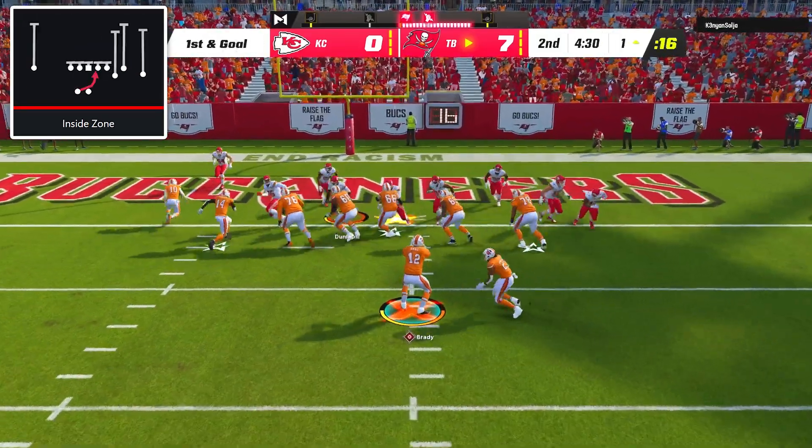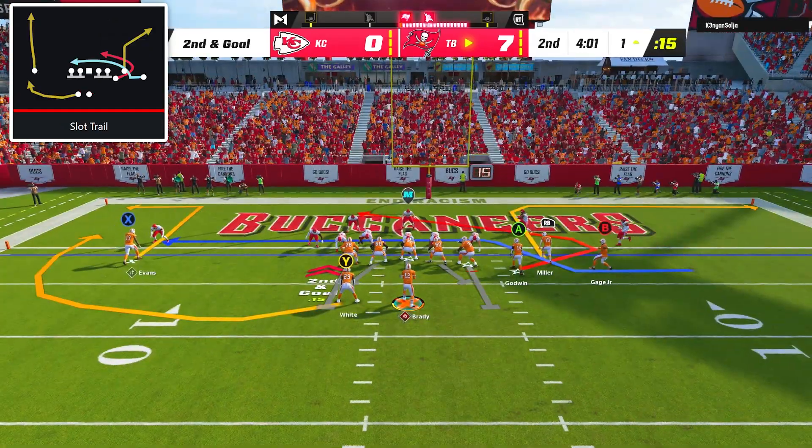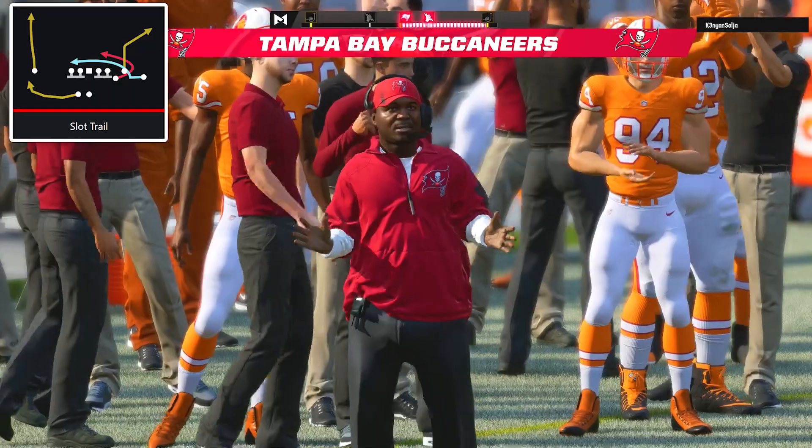First and goal was yet another inside zone that went for no yards, but on second down I went back to slot trail and Chris Godwin was able to beat his man coverage on the trail route and haul in the catch for his second touchdown of the game.